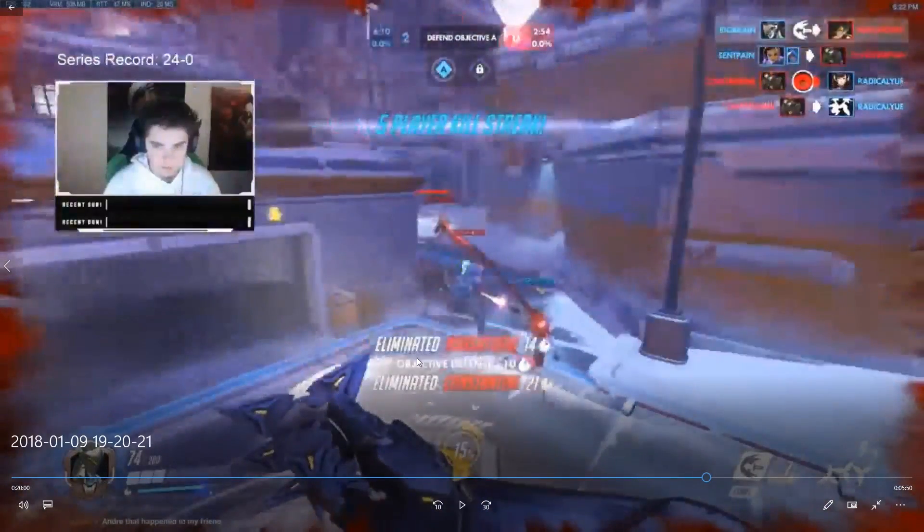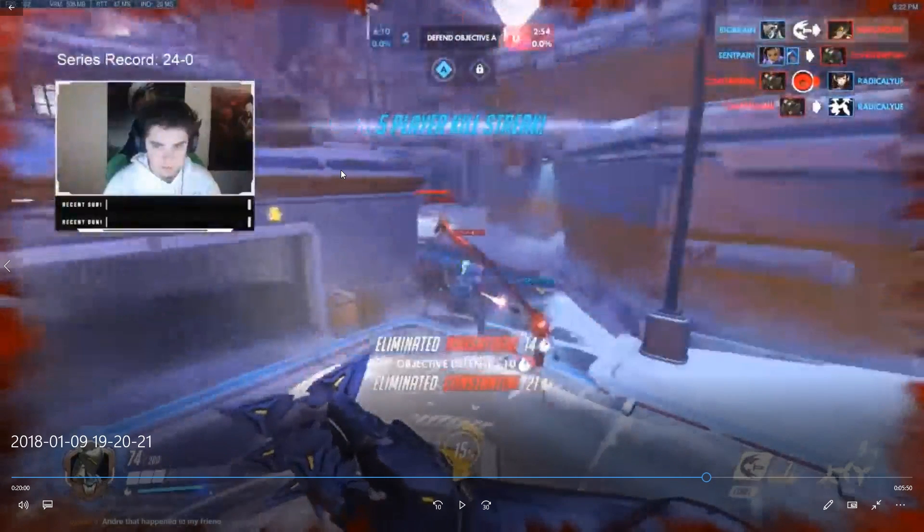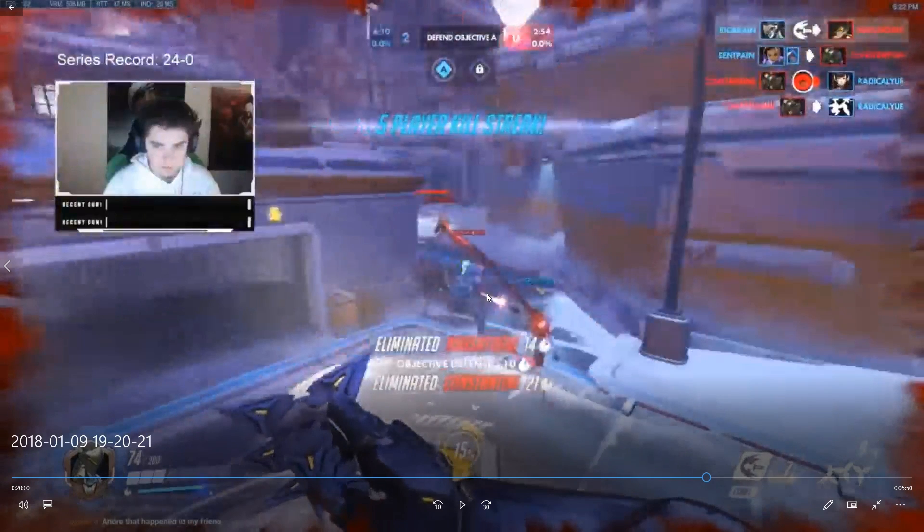It's very important to get up on high ground, especially on Volskaya — maps like Hollywood are the same. If they don't have anything that can contest high ground, sit on high ground as Genji and try to get as much poke damage on them as you can, especially on their squishies. If you get their squishies low and can dash and kill them, it puts a ton of pressure on them. They have to worry about you all the time and you're literally uncontested.